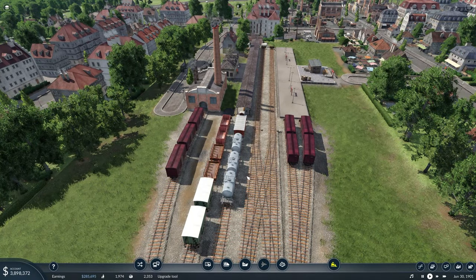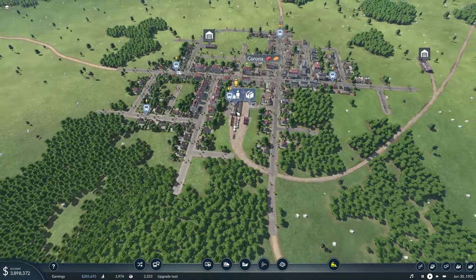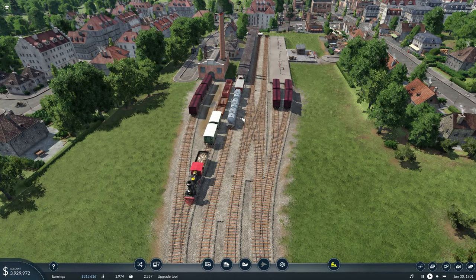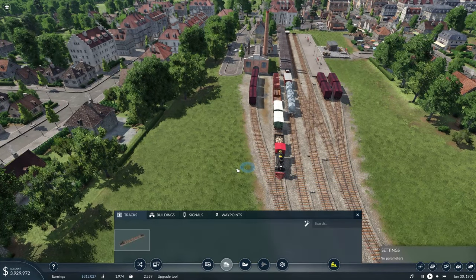So now we have a cargo station and we're kind of just getting into the whole idea of here's how we want our world to be. I sound a lot like Bob Ross right there — our happy little Corona station. But I mean, it is a matter of you making it how you want it to look.